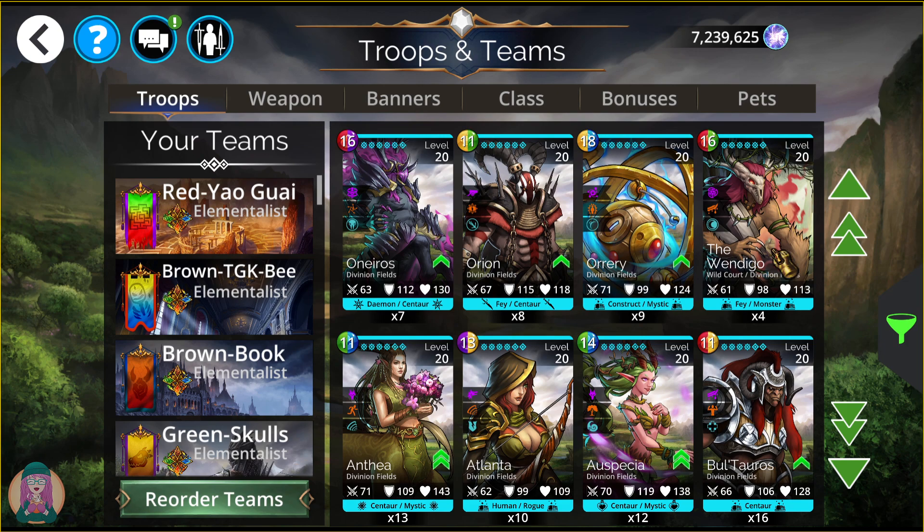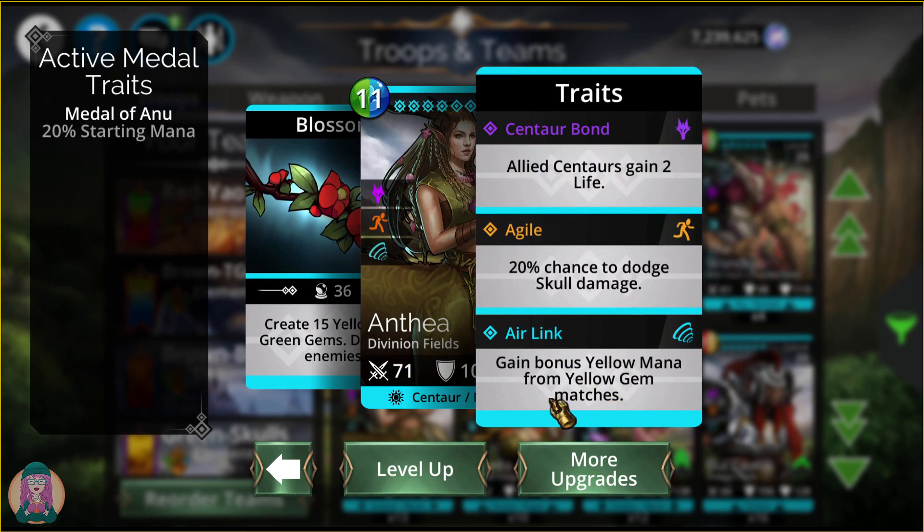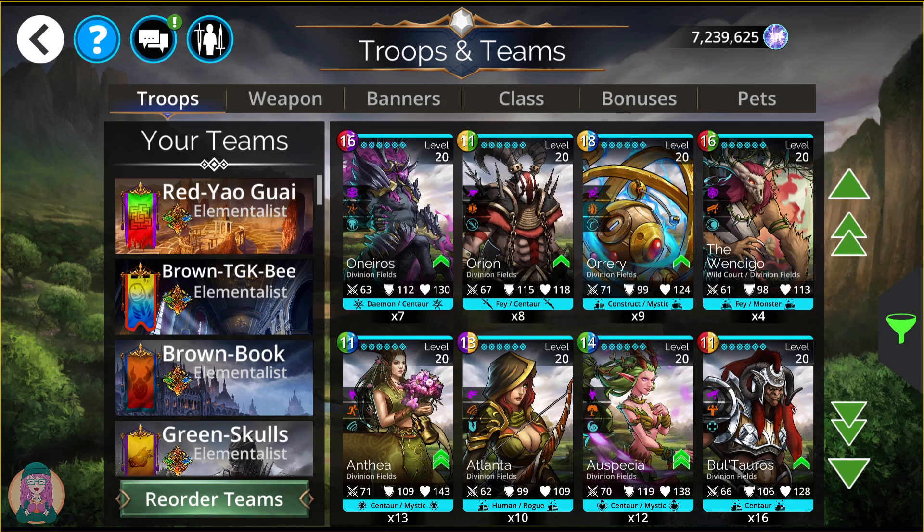Next up is Wendigo — you will not be able to get it. It says Wild Court, and none of the Wild Court troops are in the drop table; you have to get them in the Underworld from Wild Court. Next up is Anthea. She creates 15 yellow and green gems and dispels all enemies — meaning she removes all positive status effects including Bless. It's just like getting them all cursed. We like that. The Air Link gives bonus yellow mana from yellow gem matches, and she has a chance to dodge skull damage. She's actually quite a good troop.